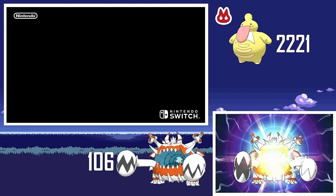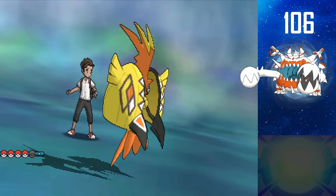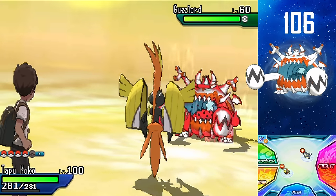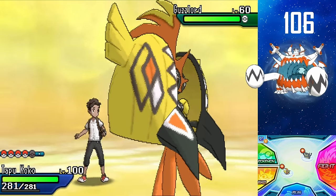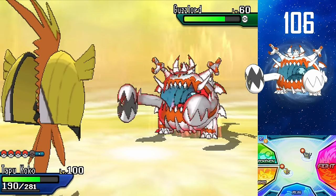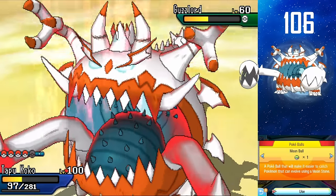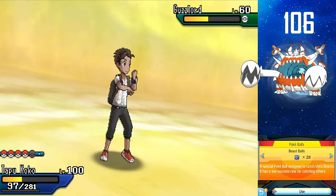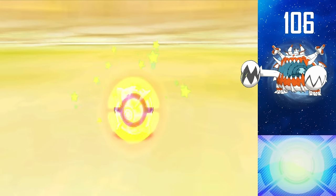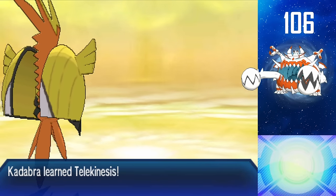I got it already! 106! Shiny Guzzlord — that was so fast! I was doing soft resets with rubber bands. The cutscene is super long and super painful, but we actually got it. I don't have any Premiere Balls, but I like Beast Balls so much that I don't mind. It's a quick catch — let's go! Shiny Guzzlord caught, 106. That was extremely fast — by far my fastest soft reset hunt.